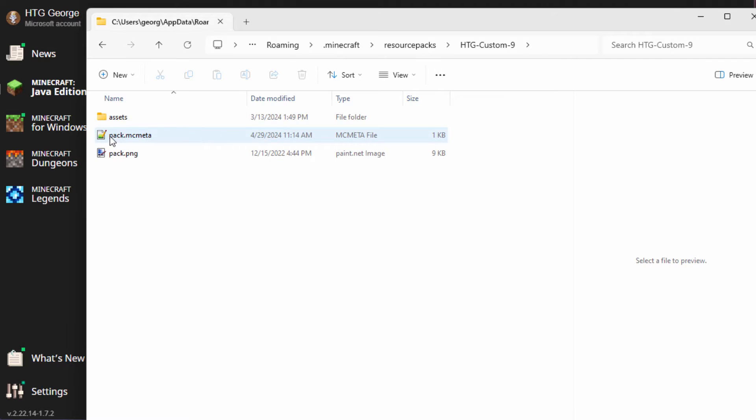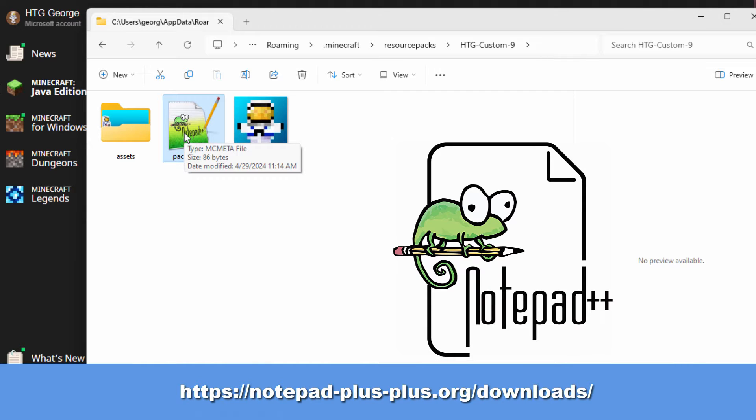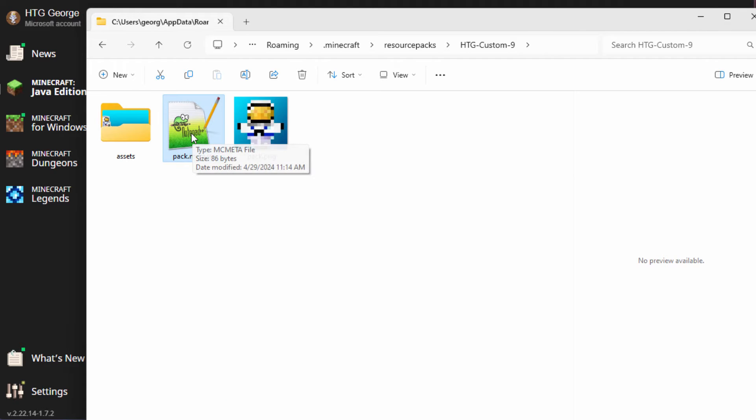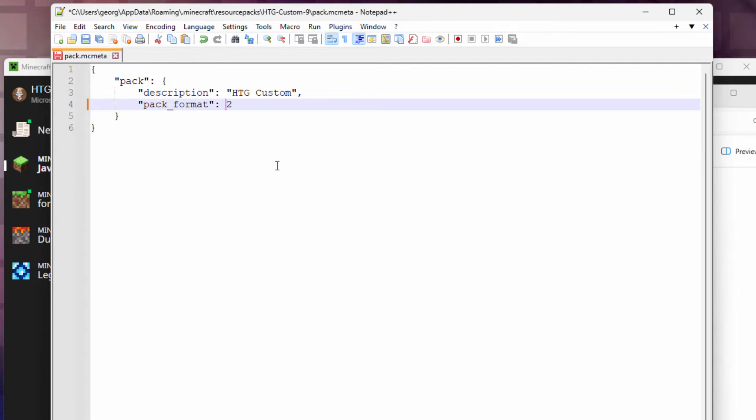What you want to do is change the pack.mcmeta file right there. Large icons — there we go. Pack.mcmeta. I like to always edit these things in Notepad++. It's a great little code editor and it's free, but it gives you nice things like line numbering and text highlighting. It's very useful and really good for editing these kinds of simple Java files inside of Minecraft. So I'll bring this up in Notepad++ right here. There's the problem — pack format. We know that this is now format 32. So that's good. I'll choose save and close that down.